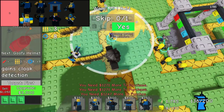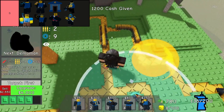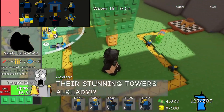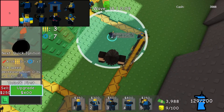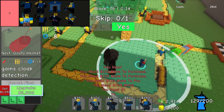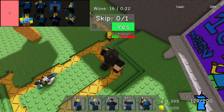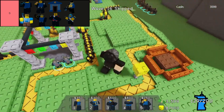Machinery tower reigns supreme as an S-tier choice among defenders. Combining devastating DPS with summon sentries, it strikes a formidable balance. Each attack from the Machinery tower packs a tremendous punch, capable of decimating enemies swiftly. However, its potency comes with a drawback — a significant cooldown period follows each assault, during which the tower overheats and remains inactive. Strategic placement and careful management are crucial to leveraging its full potential, ensuring it remains a pivotal asset in fending off waves of adversaries effectively.